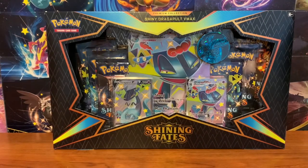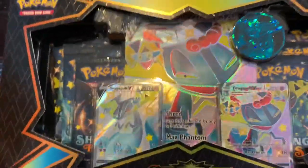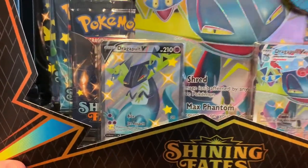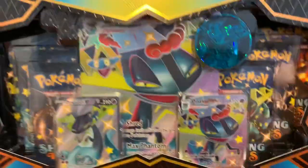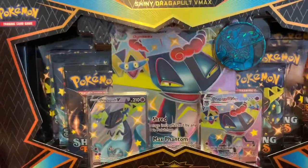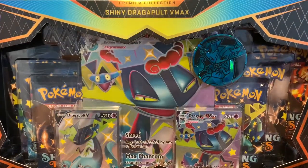Alright guys, let's go ahead and open one of these up. So as you can see from the box, you get seven packs, the Dragapult V promo, the VMAX, and the Jumbo VMAX, and a coin. And if I got the Crobat one, it would just be the same thing but with the Crobat promos instead.